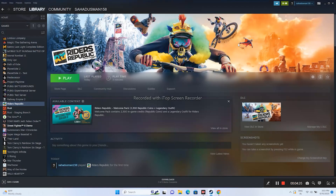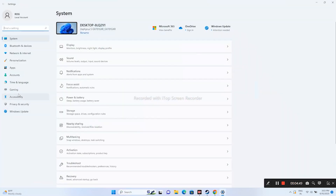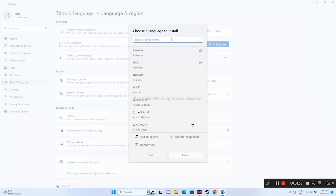The next step is to make sure the Windows language is set to English. Some users who were using Windows in their native language encountered errors. To change it, go to Settings > Time & Language > Language & Region, click Add a Language, search for English, and set the language to English. Once done, try launching the game.